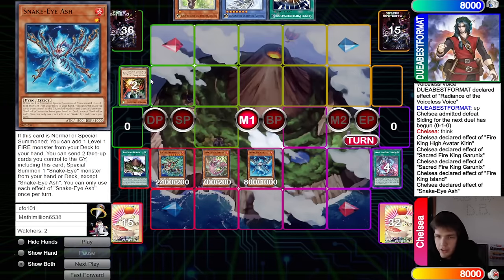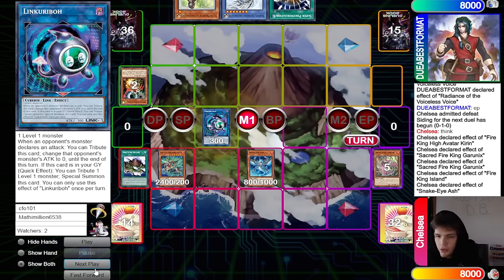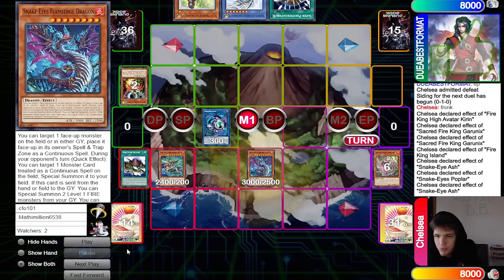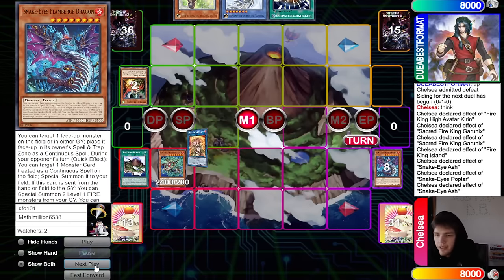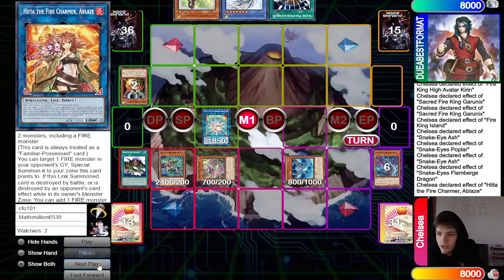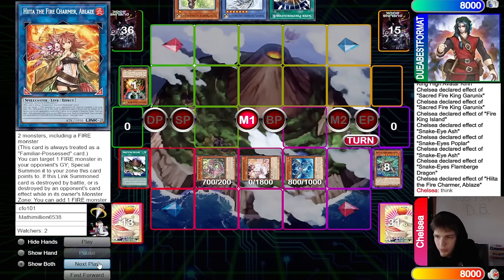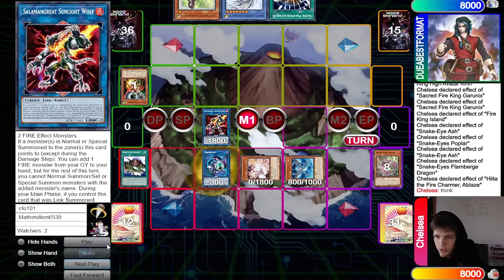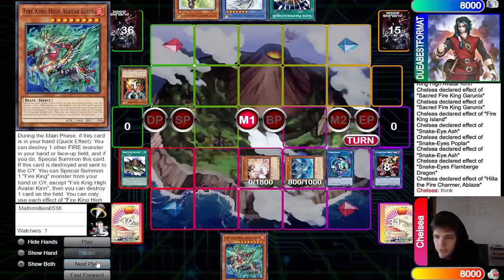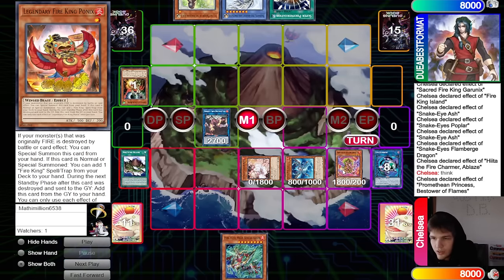They bring out Snake Eye Ash, then Poplar. Chain link one Poplar, chain link two Droll — that's fine. Poplar links into Link Karibo, Poplar spawns on itself, Snake Eye Ash plus Poplar bring out Flame Bird, then link off into Hiita. Flame Bird effect brings out Poplar, Snake Eye Ash, Hiita brings out Ash Blossom, then link up into Sunlight Wolf. Tribute for Link Karibo, Sunlight Wolf adds back Kieran.